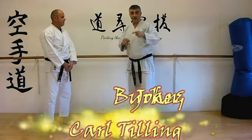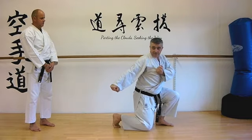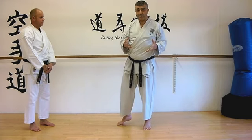Hi. For this week's Mochi strategies, we're going to look at a move at the start of MP Kata, Ranshu, where we take this hand and drop it down to here before we come back up. There are lots of things that can be useful about that.